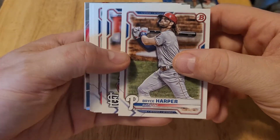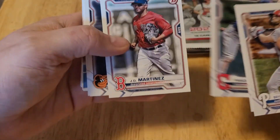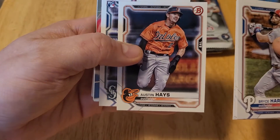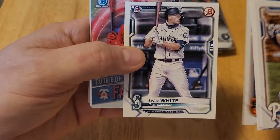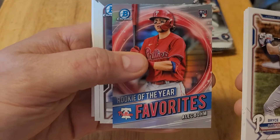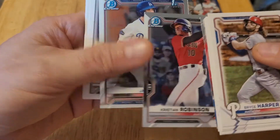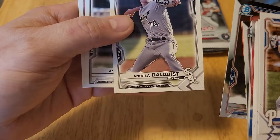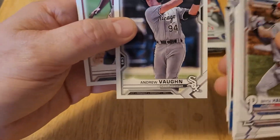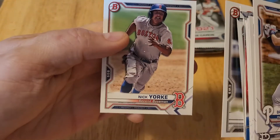Here's Bryce Harper, Yadier Molina, Francisco Lindor, J.D. Martinez, Austin Hayes, and Evan White — rookie card. Then Alec Bohm, Rookie of the Year favorite, so that's a good card. Christian Robinson Chrome, Jake Vogel Chrome, Andrew Dahlquist, Andrew Vaughn — he's in the majors but I don't know how much he's playing — and Nick York.